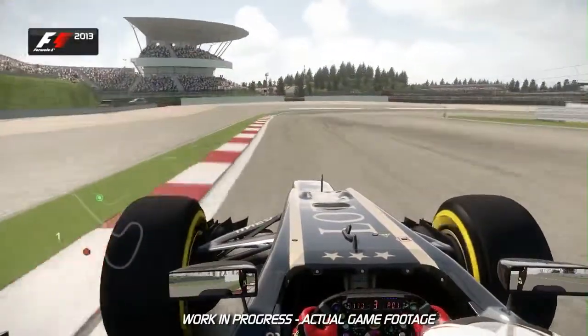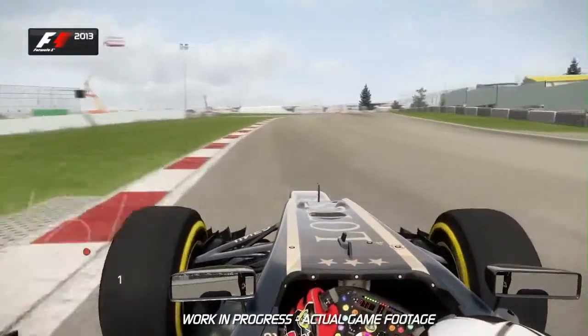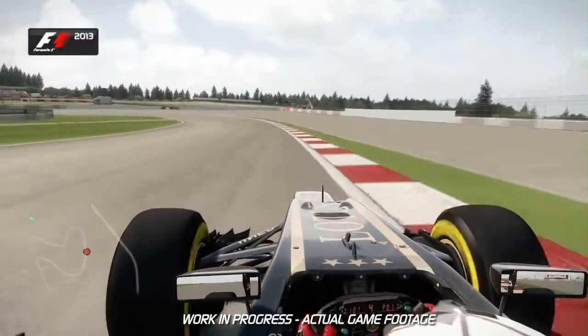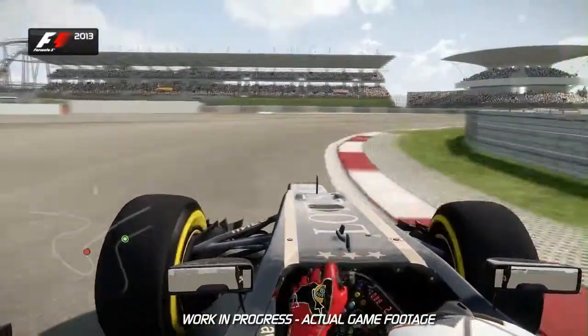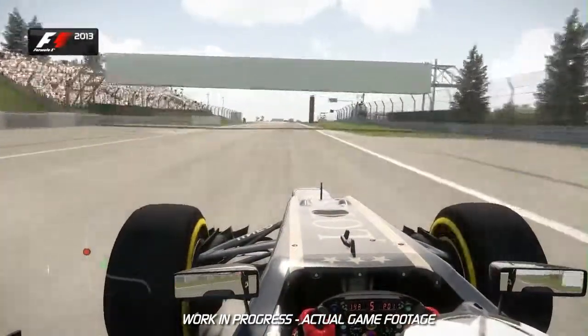Down into turn 1, the track plummets away from you. Aim for the cone on the right-hand side and use a bit of the extra tarmac on the left-hand side as well. The car normally understeers quite severely through turn 2 before it goes back down the hill, and it's hard to slow the car down as you're turning constantly into turn 3. Flick the car to the right and use all of the exit kerb and extra tarmac on the left-hand side to maximise your speed onto the straight.